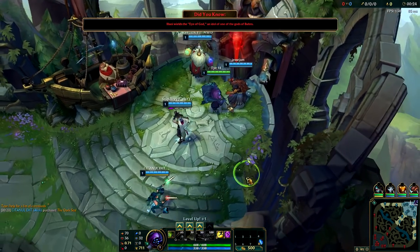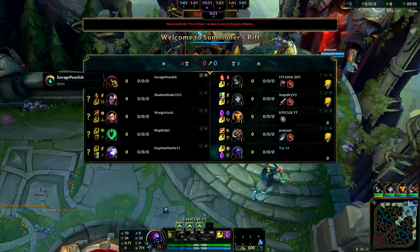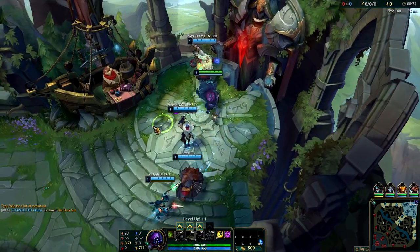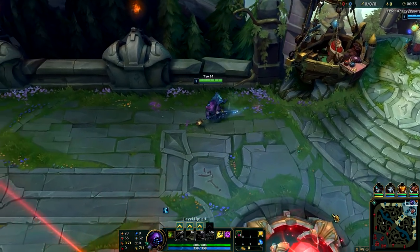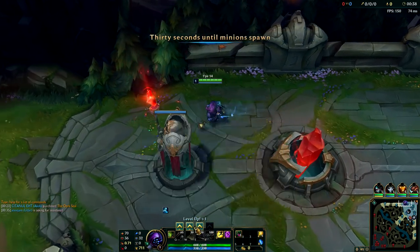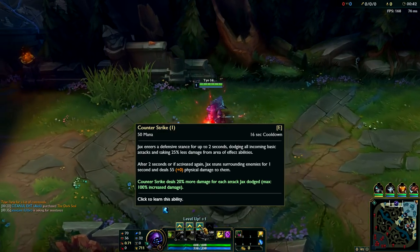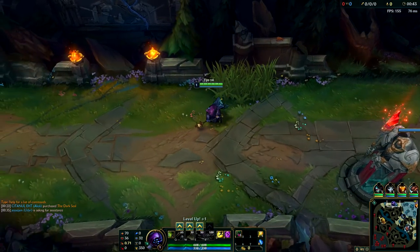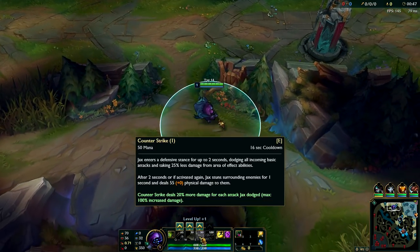So we're playing a little bit of Jax top here. We're against an Ornn. Ornn has a decent amount of damage, so I'm going to go with Corrupting Potion to start to help sustain through the laning phase. And then I'm going to either take W or E to start - probably depends on how the minions need to be last hit.